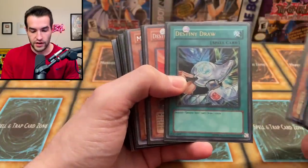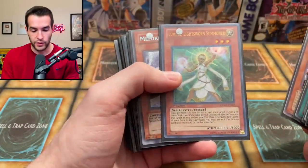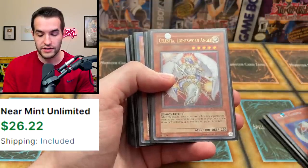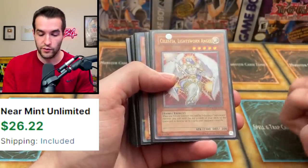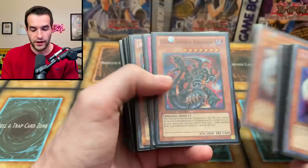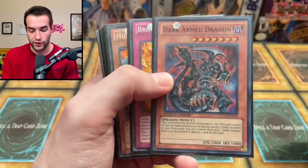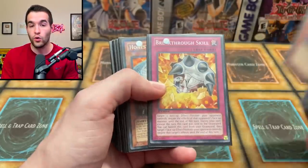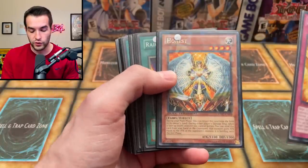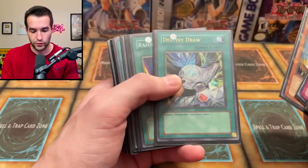We have a Destiny Draw right there. The Dasher, Lumina, Mizuki. So here is an old school Lightsworn deck - it wasn't in order so I wasn't sure what it was. Celestia the Lightsworn Angel - that's an ultimate rare. Dark Arm Dragon, just the tin version but very cool. Breakthrough Skill's that old - I didn't realize that. Honest from Dual Terminal is pretty cool - not that expensive, but it's cool.